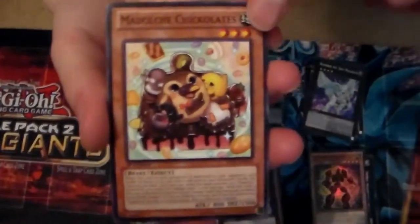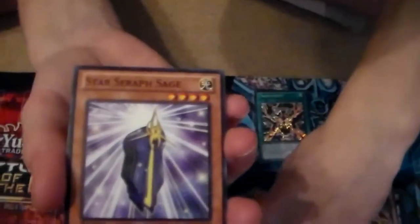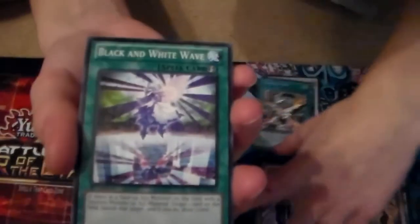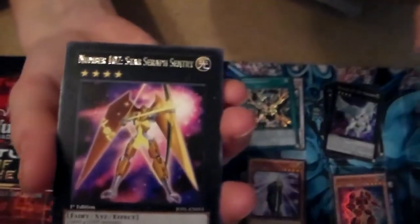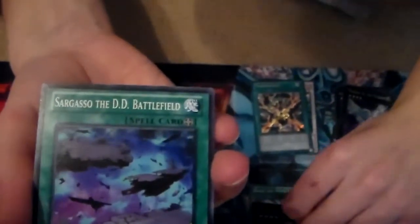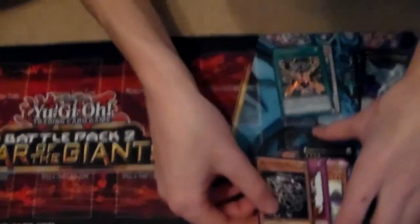Last pack — see if we can get something good. Repeat. Repeat as well. Come on, Junk Blader again. Star Seraph Sage — it's not a repeat but still not what we're looking for. Black and White Wave — if you guys use XYZs and Synchros, this can be pretty good. There's another Star Seraph, and another Star Seraph. Reverse Glasses and the Calibrator. Sorry about the dogs barking guys — we just got someone ringing our doorbell.